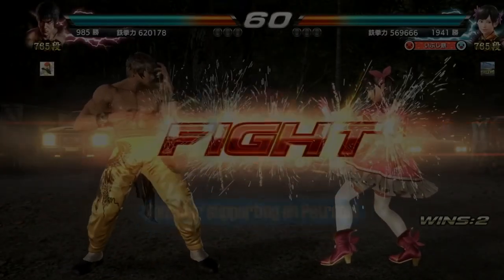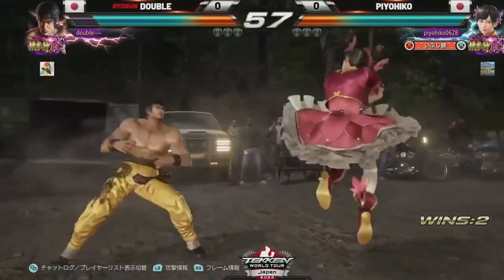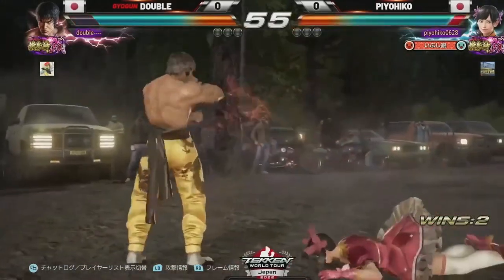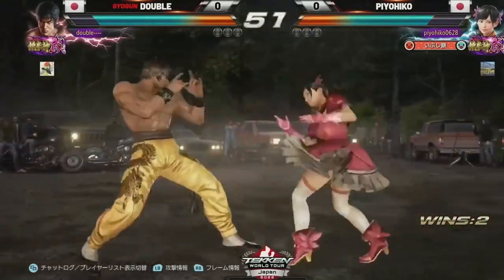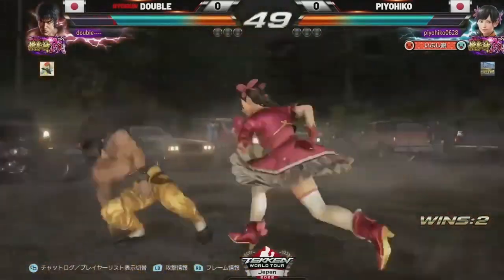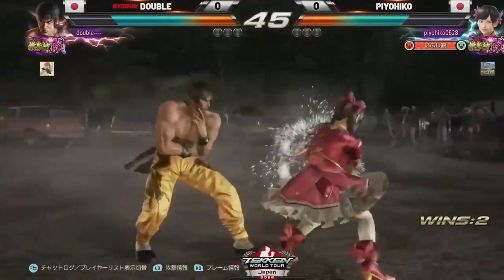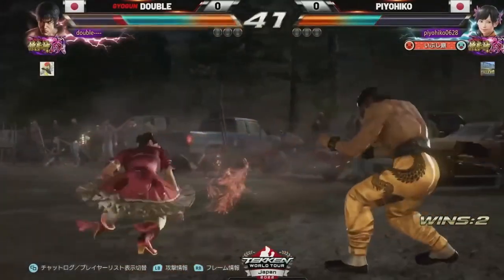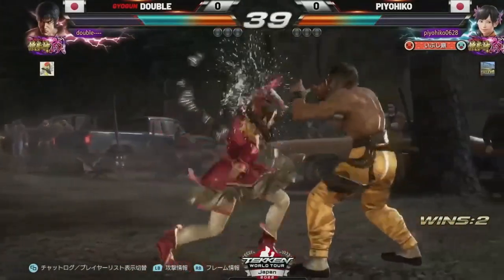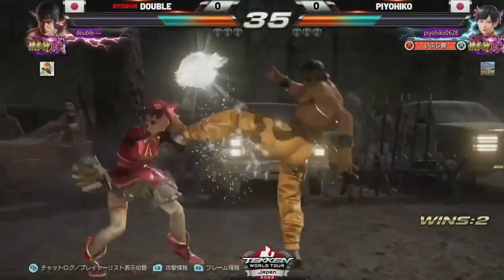Hello everyone! We continue our Tekken 8 prep, so welcome to our Ling Primer. Ling is the Queen of Evasion, exemplified by her Art of Phoenix stance. She's not necessarily a mix-up beast, but she is an exceptional poker, which feeds into her evasive qualities by slowly antagonizing the opponent into mistakes. So don't expect to be a 50-50 monster, but if you love using a character's full move list and getting really weird and creative with it, Ling is definitely for you.